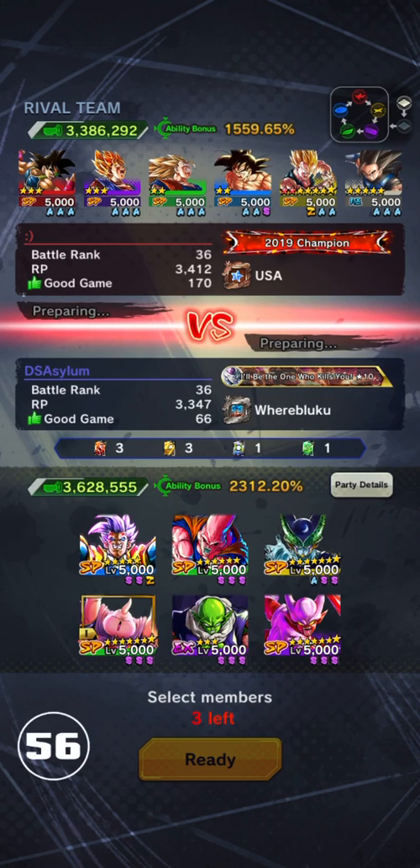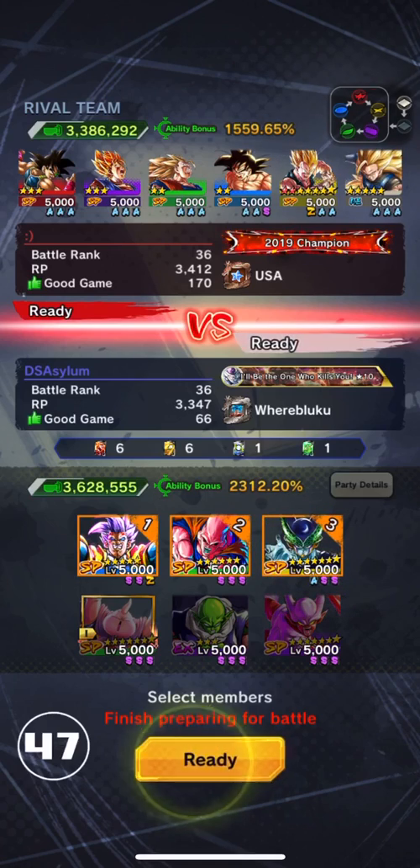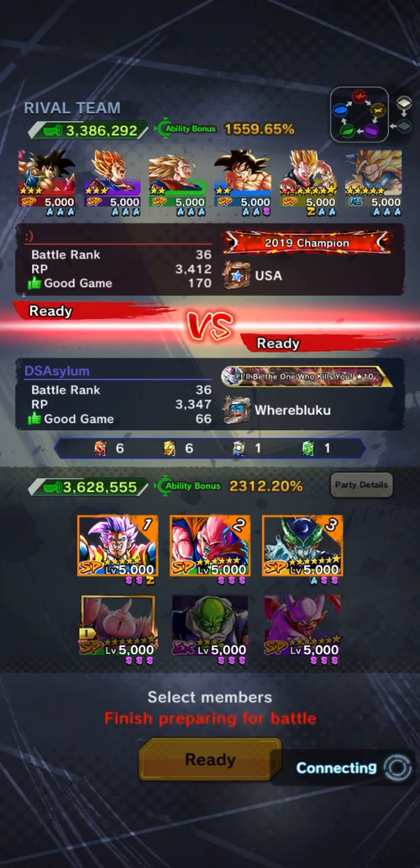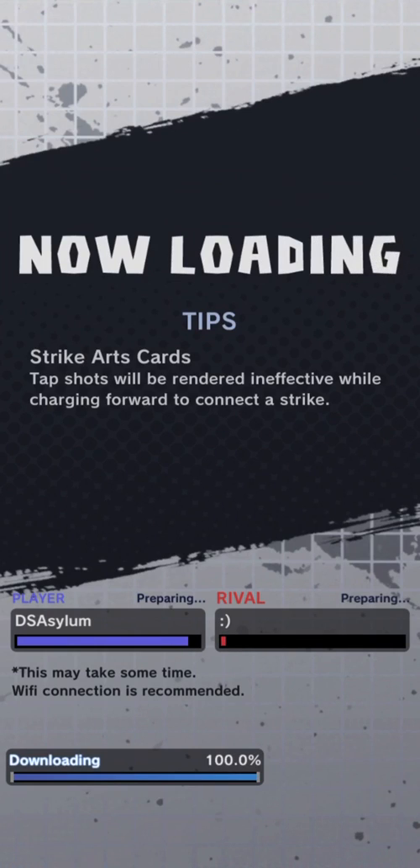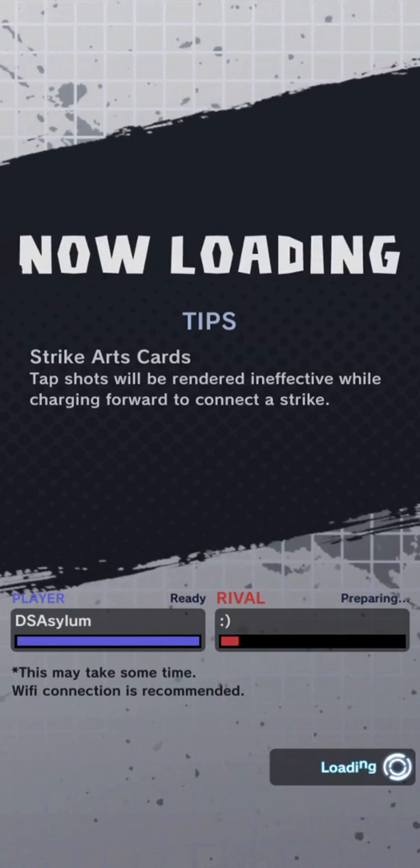Alright, so we got another Saiyan team. There's literally no one I could lead with that I'm not screwed. In that scenario we just lead Baby and hope for the best — hope that he doesn't lead Goku. But of course he's gonna lead Goku. You just had to have all three LFs. At least I had the decency to only put him with one LF.